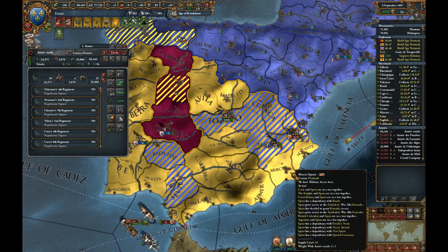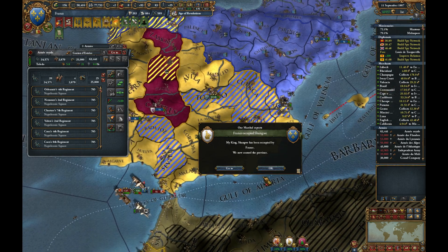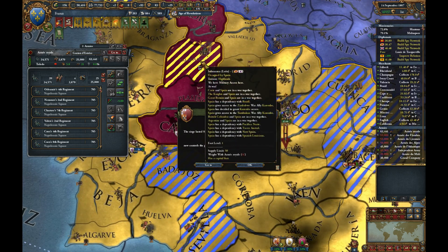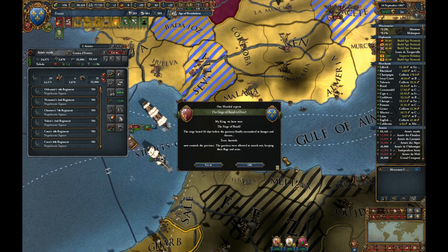Great — free Toledo. Is there a castle here? There is not. There is a big army, but maybe we would be better off freeing Leon.